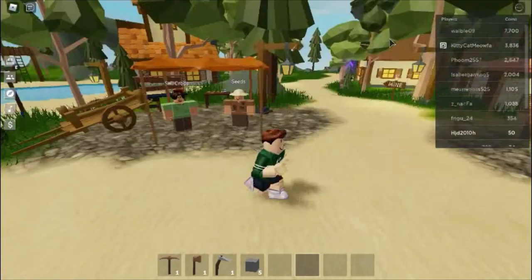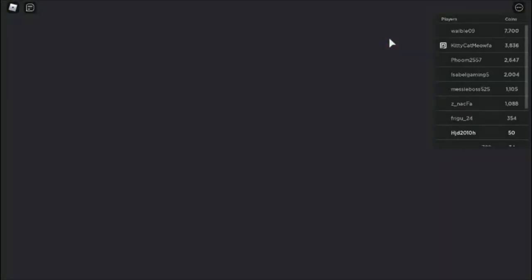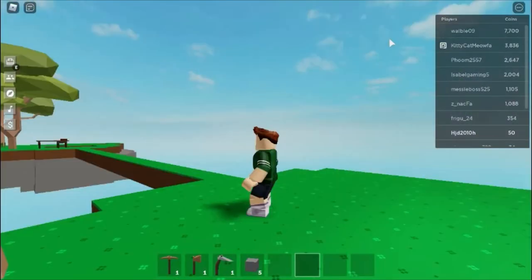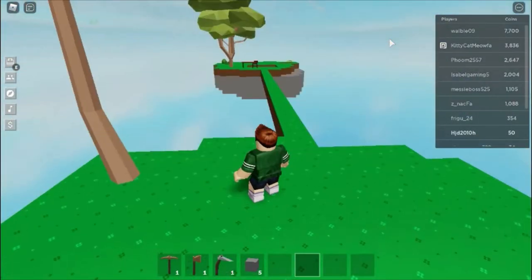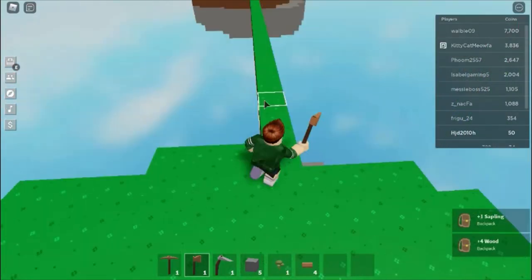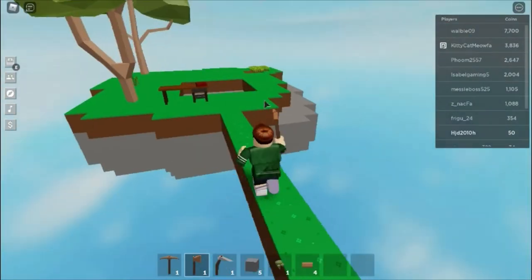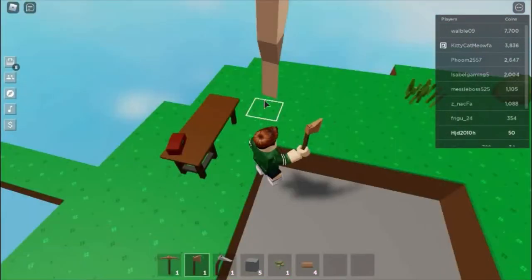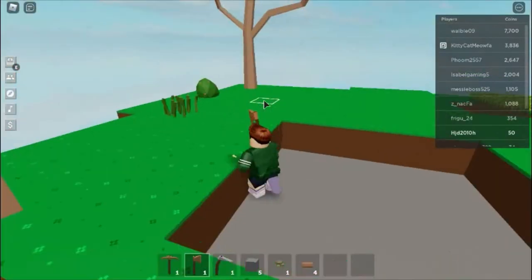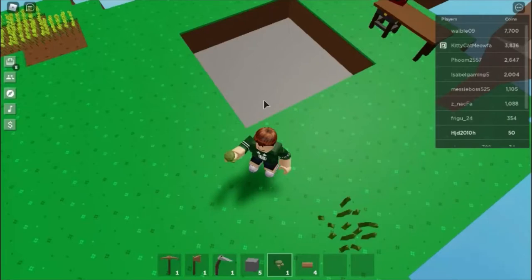I need 45 stone, so I just cut down this tree. I keep getting distracted. I could have just jumped off from there — I don't know why I walked all the way across. Does anybody have any tips for this game?